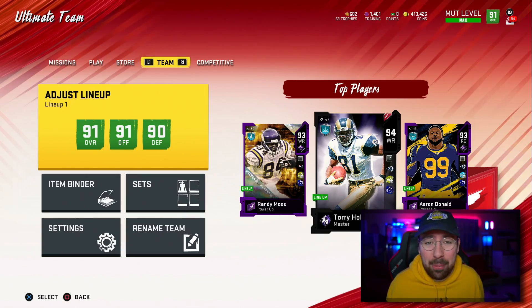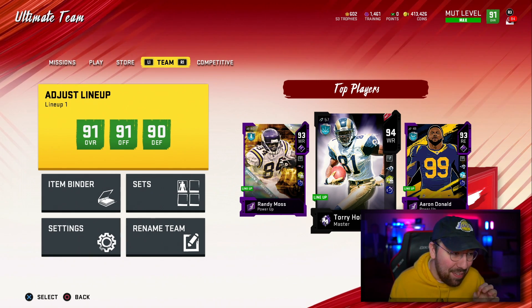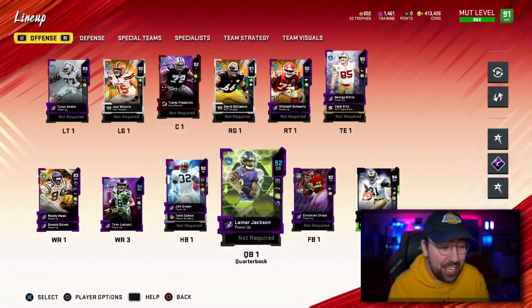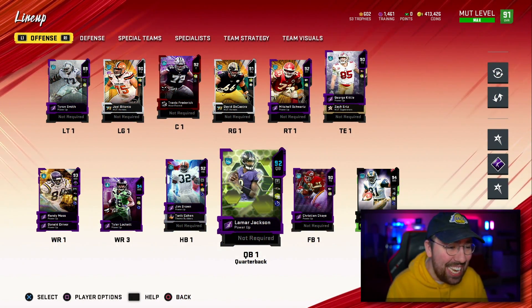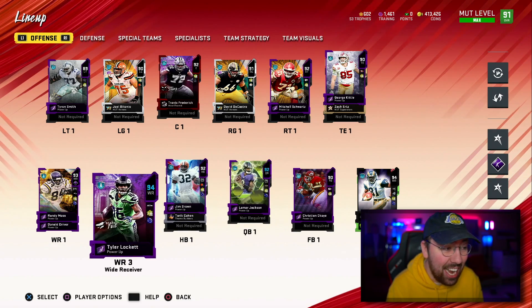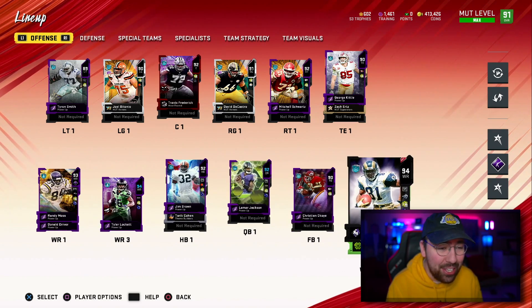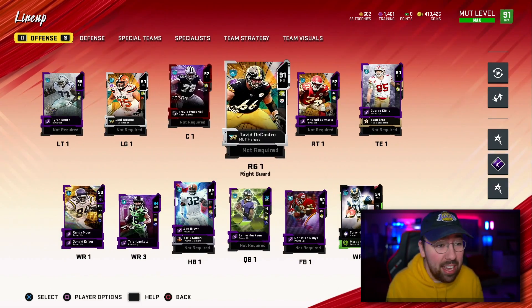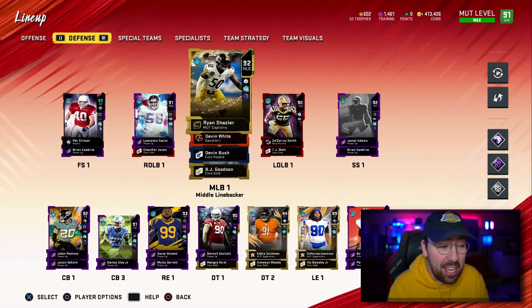Welcome back to another no money spent episode. In today's episode we are taking our brand new team out for week one of this NFL season, and I can't wait. This team is good. On offense we are led by powered-up Lamar Jackson with receivers like Randy Moss and Torry Holt who can make some crazy plays, plus a pretty decent offensive line.